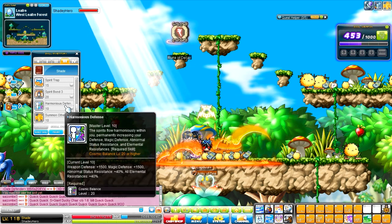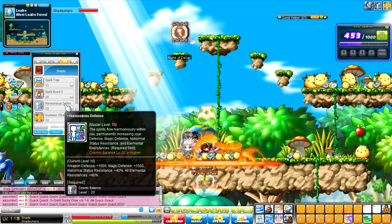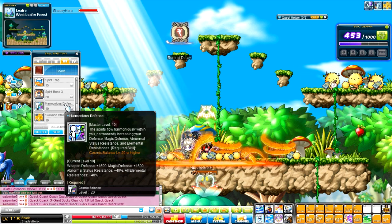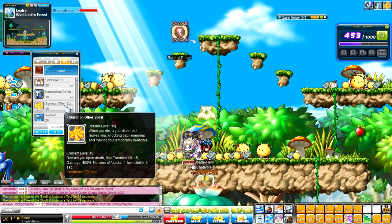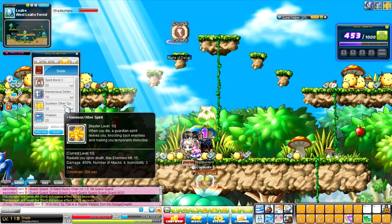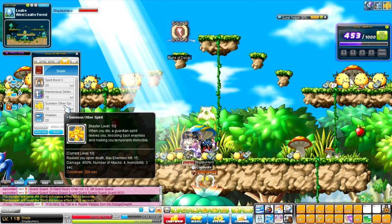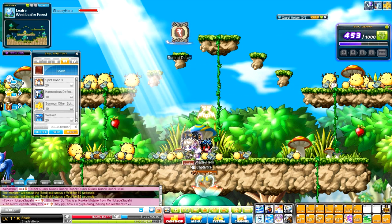Next, we have Harmonious Defense, which is like Cosmic Balance 2. It gives you plus 1,500 weapon and magic defense and boosts your Abnormal Status and Elemental Resistance by 40% respectively. We also have Summon Other Spirit, which is an auto-revive skill where you revive by yourself. It also deals damage to up to 15 enemies with 450% damage four times. You also get 3 seconds of invincibility, and this has a 5 minute cooldown.